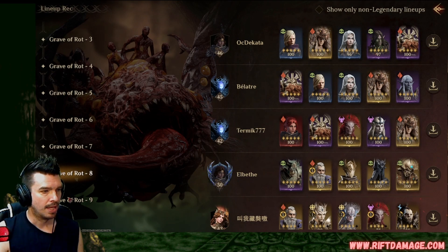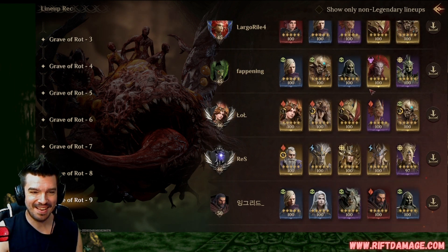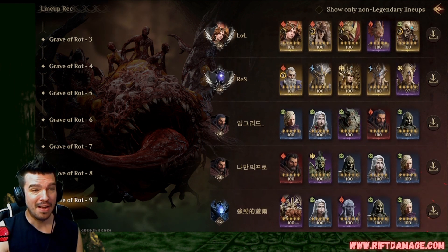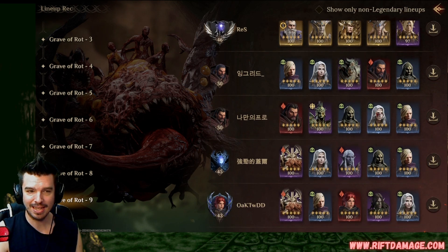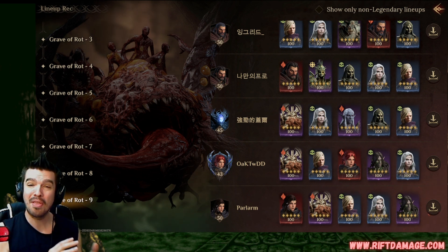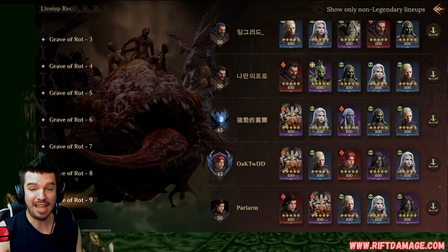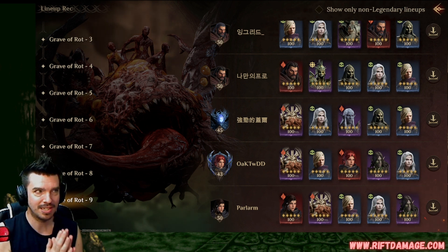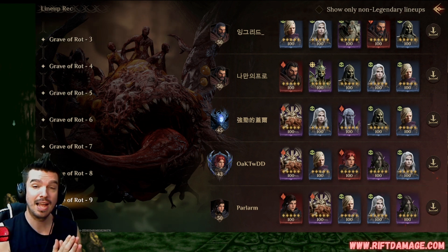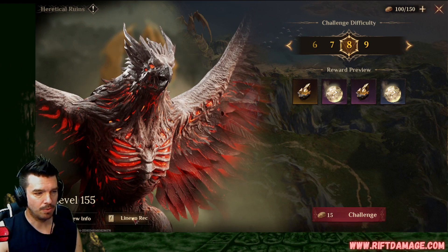Let's check out the Grave of Rot together. Jumping right up to level nine — would you look at that, Hexandra is in the top team, and scrolling down she appears in the fifth, sixth teams and beyond — Hexandra, Hexandra, Hexandra. So we're two for three seeing Hexandra in the level nine teams and one in the level eight. I'm still giving her a nine out of ten recommended build.